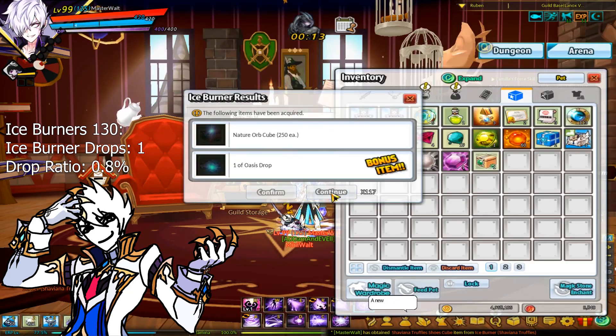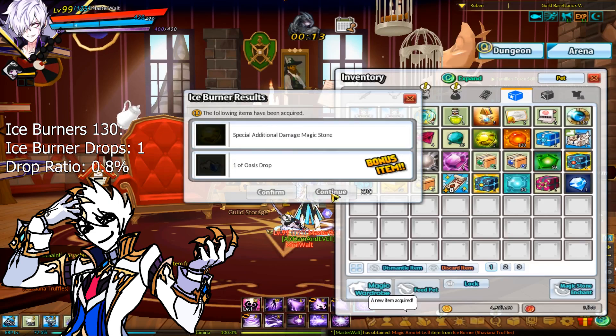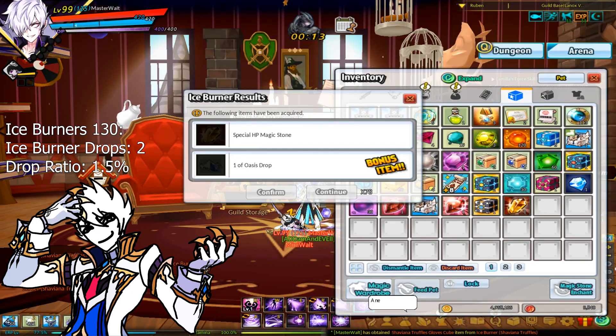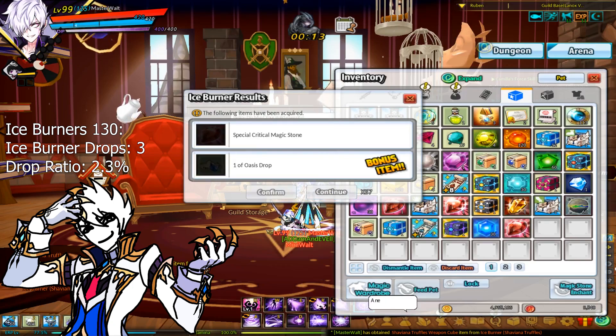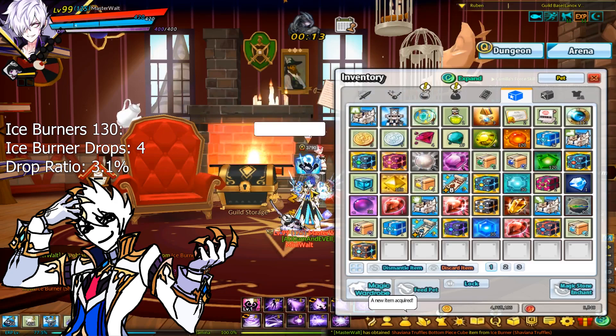I remember someone telling me that the faster you go for the iceburners, the better your odds are. There's a plus A — neat. Let's test that. There's Rick gloves. Oh! Weapon! Maybe it is true. Did I miss something? I was busy looking at a track. Nope. Oh! There's glue bottoms! So that's pretty good.